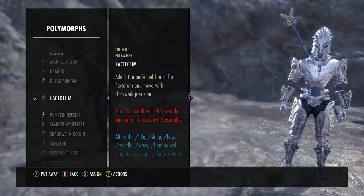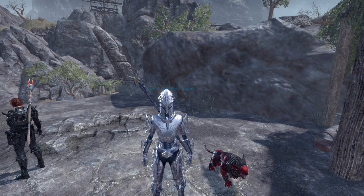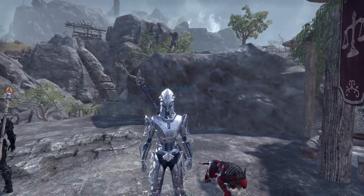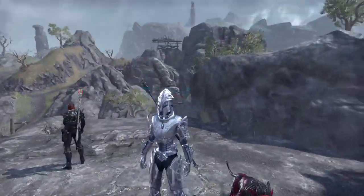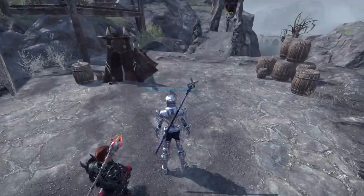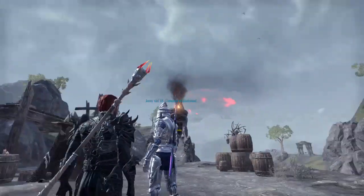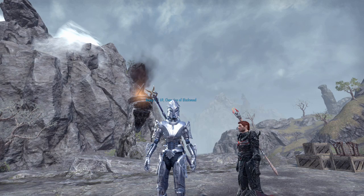Our next one is the Black Totem. The Black Totem is a robot-like polymorph. What it basically does is override the entire personality as well, like Accursed Death did, and it also changes your idle animations. This can usually be purchased in the crown store when the Clockwork City event is on. It comes in relatively cheap but I'm not sure how many crowns.